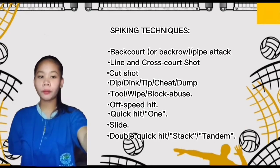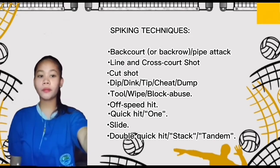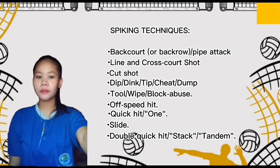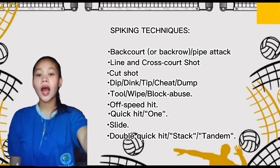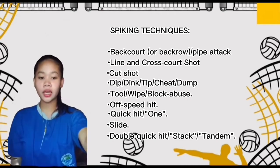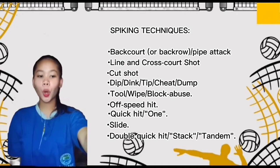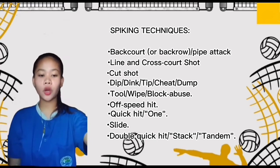Spiking techniques: Backcourt or back-row pipe attack is an attack performed by a back-row player who must jump from behind the 3-meter line before making contact but may land in front of it. Line and cross-court shot refers to whether the ball flies in a straight trajectory parallel to the sidelines or crosses the court at an angle. A cross-court shot with a very pronounced angle, landing near the 3-meter line, is called a cut shot — a very sharp angle hit ideally landing on the opponent's sideline about 2–3 feet off the net. On the right side, hitters follow through with the pinky down; on the left, it's the thumb down.